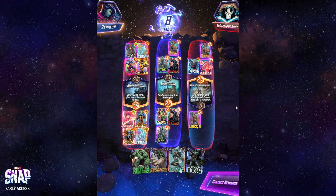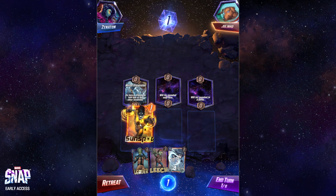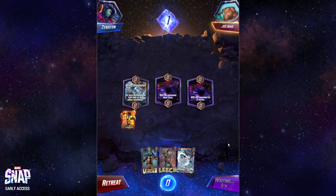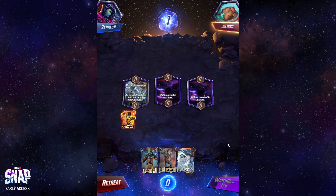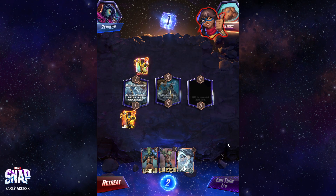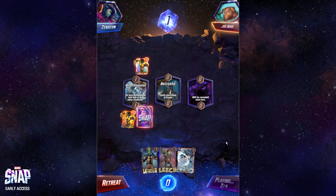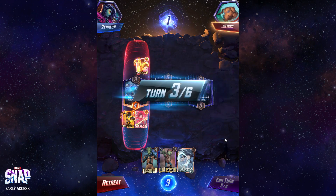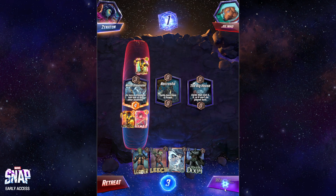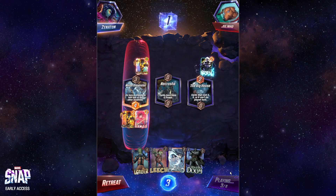Let's go to game number three. That hand kind of sucks — okay, never mind, the hand's kind of fine. Sunspot, do your job and make my terrible hand not terrible. Hopefully I have a couple of draws. Playing Armor here for more power on this lane than just passing. That's not Electro or Wave — GG if they play Electro. Oh, it's just Storm. Okay, so we win. Or do I win?